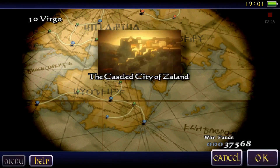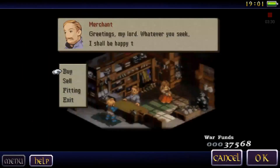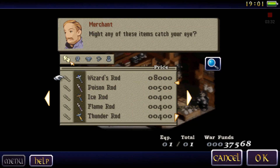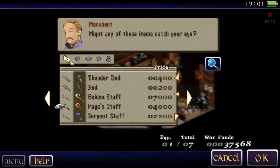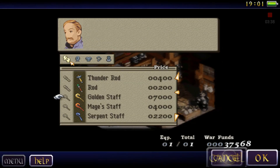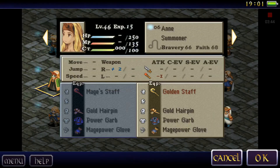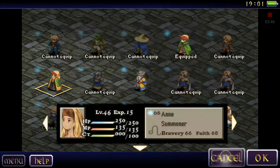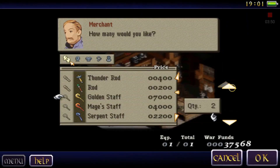Alright, the Castle City of Zyland. Let me check these guys out, what they have. Ready, equipped. Golden Staff. What does she have? Golden Staff already. Oh, she doesn't have it yet. Let me go ahead and buy it. Get two of those.